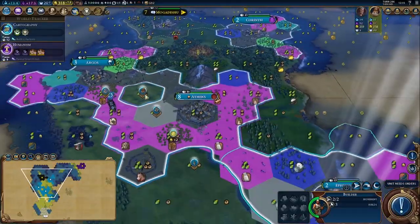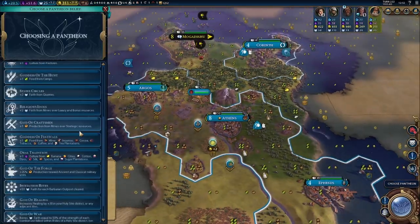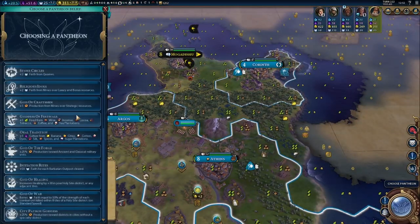The opponents are, amongst others, Rome, Arabia, France, and Congo — who ended up being the culture leader in my game.